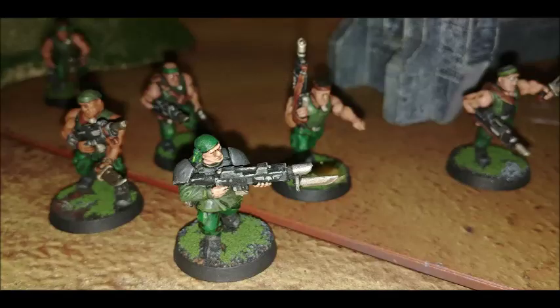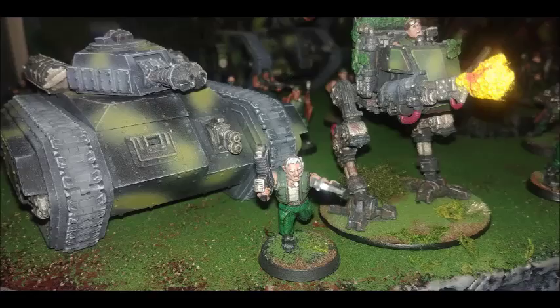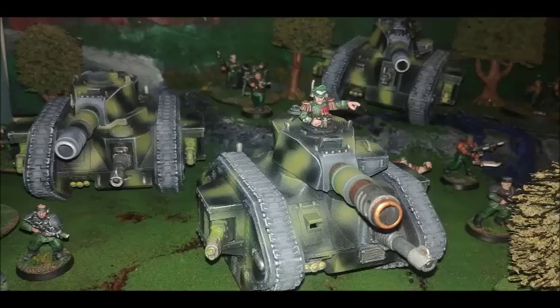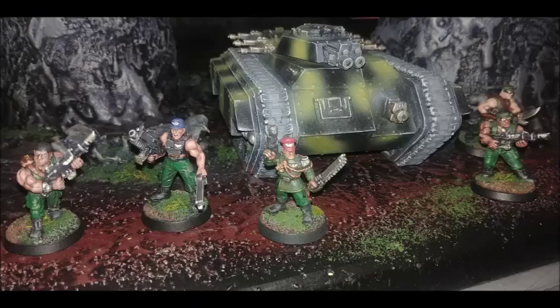Vostroians are relatively recent, but Catachans have been around for a really long time. Their claim to fame is that they were the second and last regiment to get plastic miniatures. Games Workshop now only sells Cadian plastic miniatures and Catachan plastic miniatures for the Guard. The only metal miniatures they still offer are the Armageddon Steel Legion, but the only thing you can get for the Steel Legion is a single infantry squad. Catachans have a relatively well-fleshed-out range — they've got special weapons, special characters, snipers, an infantry squad, and a command squad.